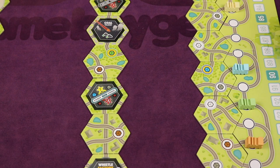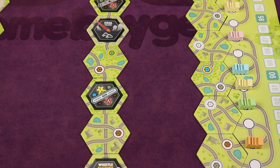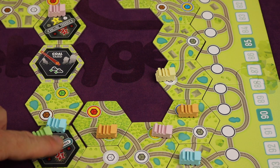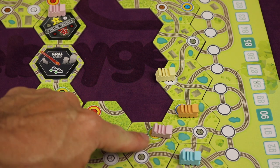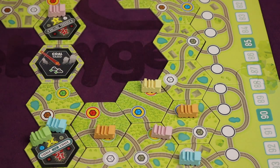Each game feels different due to the randomized setup at the beginning, where the strategy ramps up right away by deciding where to start your trains. The possibilities of different strategies run through your head even before the first turn — which stocks are you going to try to have a majority of, which resources will you need in order to get those, and which train will you move and when? The tile laying creates a different map each game, giving it a different look and feel each time you play.